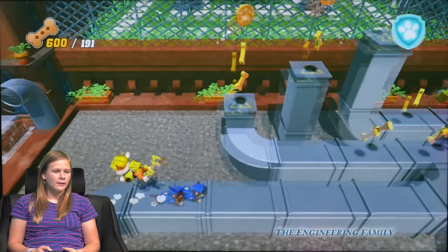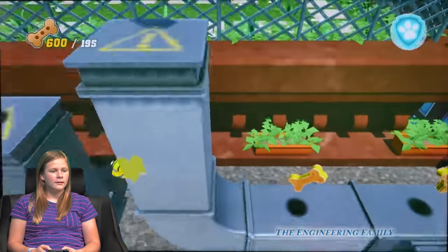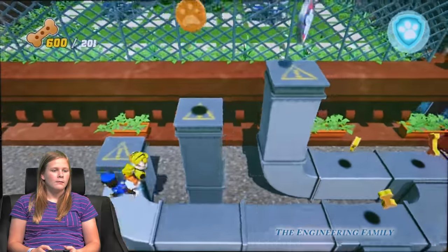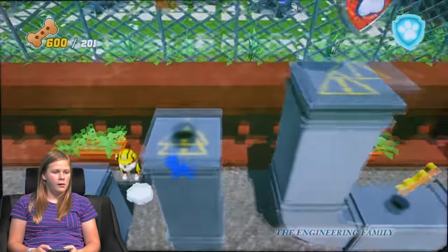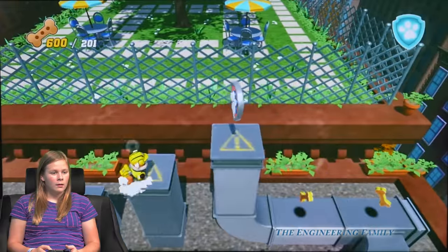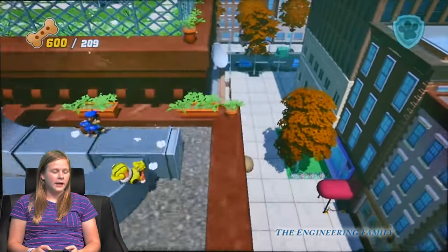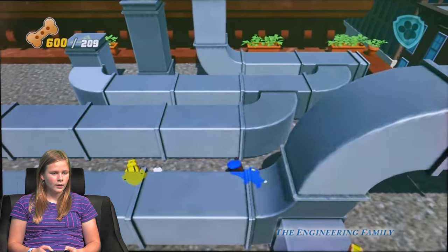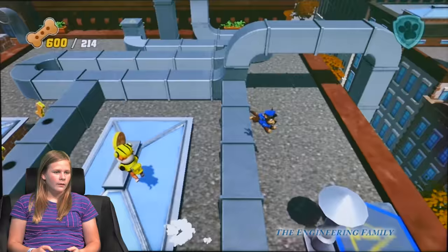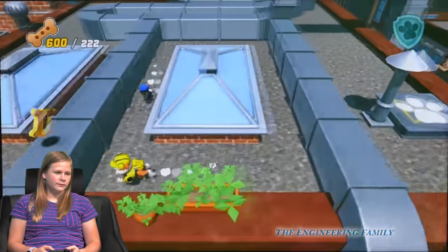There's one right there, Assistant. I'm going to get this — you see it up there, the Paw Patrol badge? Assistant, you've got to get it. I'm trying. This is pretty hard. Good job, Rubble — you got them. That was the first one. I think we've almost got all of them in this room. Let's just get these last couple over here, and then we'll have Chase. We've got 222 so far.